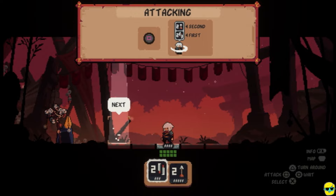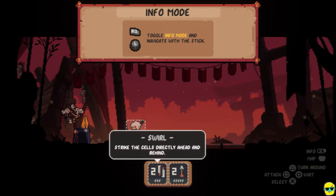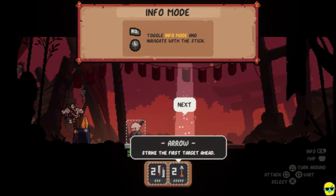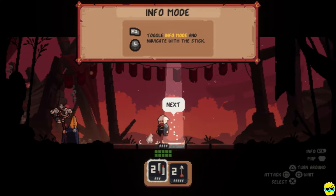And then they want me to move over here. Info mode — R1. Toggle info mode and navigate with the stick. So if you push R1, you can get info on anything. You can see the Wanderer. Swirl actually just attacks ahead and behind, and Arrow goes the way you're facing. Then they want us to jump over here.